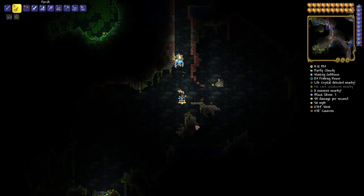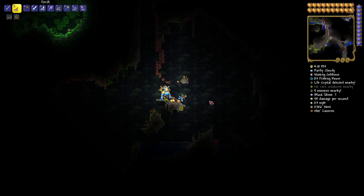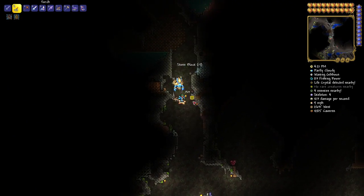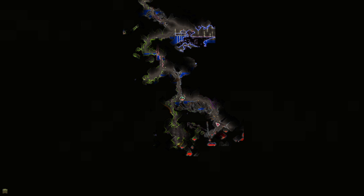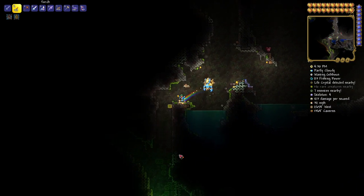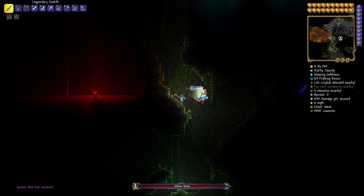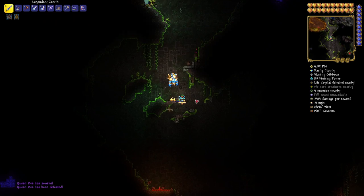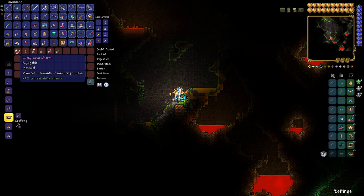There's more stuff over here but we're going to wrap up the video — this has already gone on too long. Go past the hive — don't mess with it right there or the queen's showing up and it might be a bad day. Heading on down to 2631 West by 1618 Caverns — pop it open and there is your lucky lava charm, plus four to crit strike. This is a good world for the RNG — loving the prefixes.